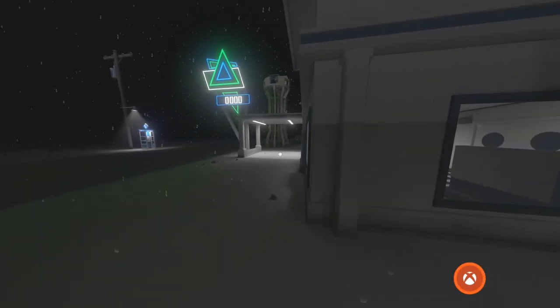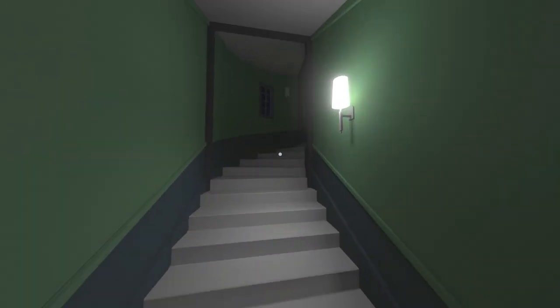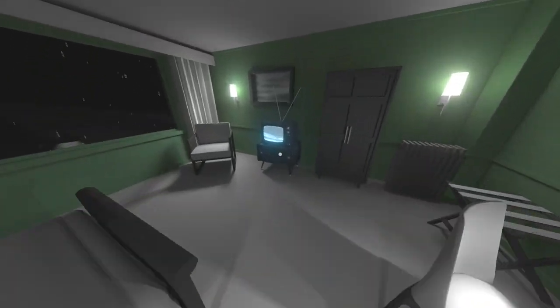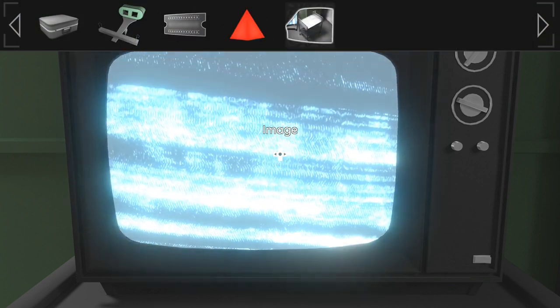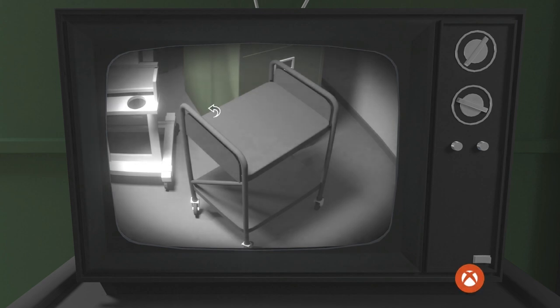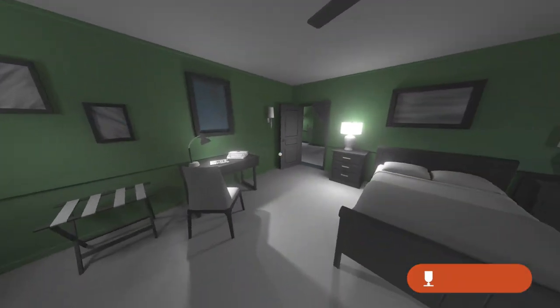Head into the diner and go upstairs into the bedroom. Interact with the TV, open your inventory, and select the picture we just picked up. Close your inventory and use that on the TV, then interact with the dial on the top right. Then you can back out and head into the basement.